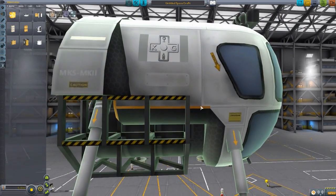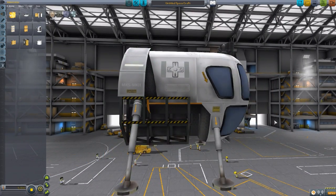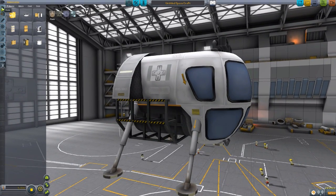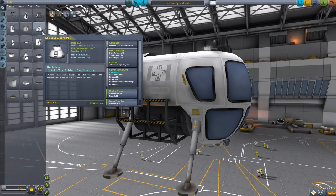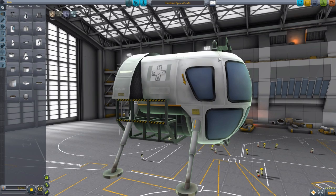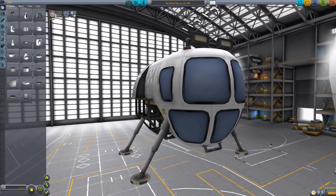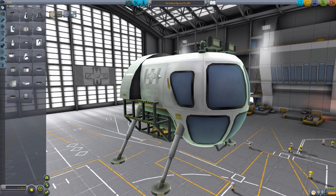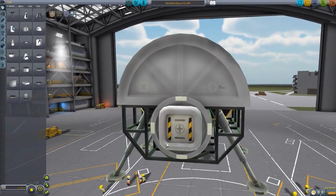Another thing that's not in yet but hopefully should be coming soon is the internal view. This currently has no internal view — it's using the placeholder IVA of the Mark 1-2 command pod. But I cannot wait to see this IVA once it's finally made. Rover Dude wanted to hold off on putting out the IVA so he could get out the main parts first and then add the IVA later once all the kinks have been worked out of the individual parts. Because again, work in progress — there are a few small bugs here and there, but overall just a gorgeous piece of work.